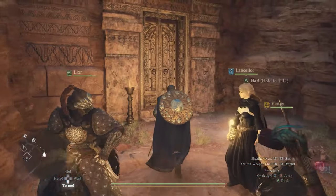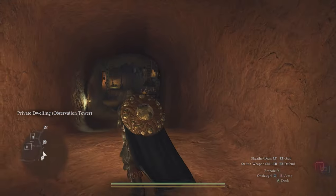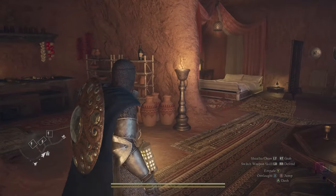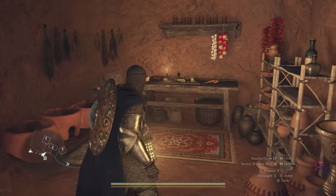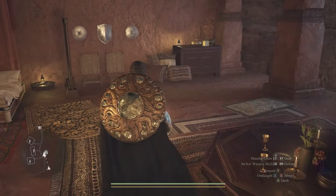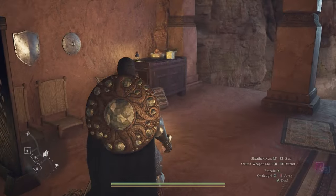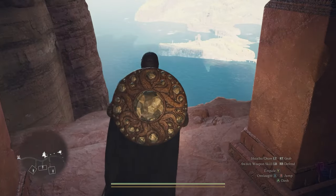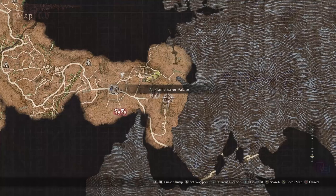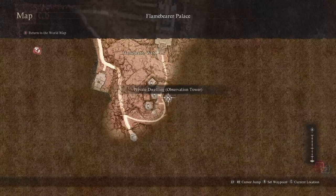Hello everyone, welcome back to another video. I just want to show you guys how the most expensive house in the game — more specifically the view from the most expensive house — looks during the regular world and then during the end game world. For those who are curious, maybe you don't want to spend 300,000 gold to buy this house just for the view, so I want to show that to you. If you want to know how to get this house and all the other houses available in the game, I have another video — I'll put that link in the description. This video is just going to be about this 300,000 gold house in Bathal.